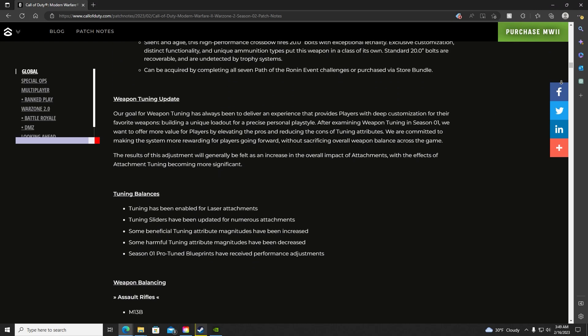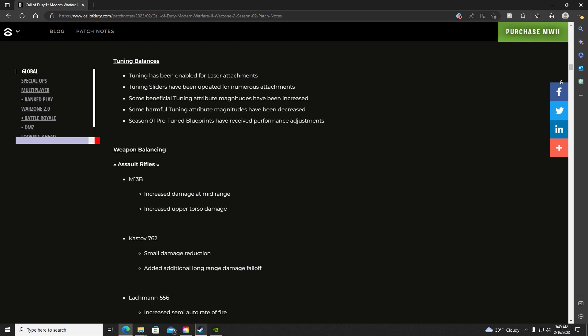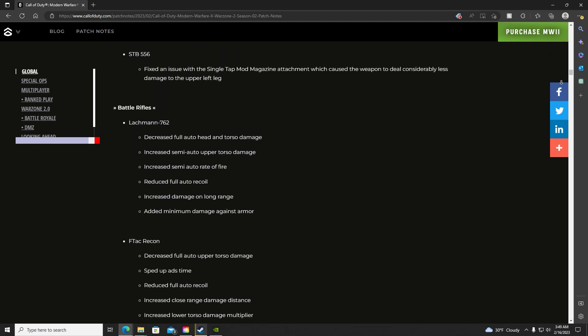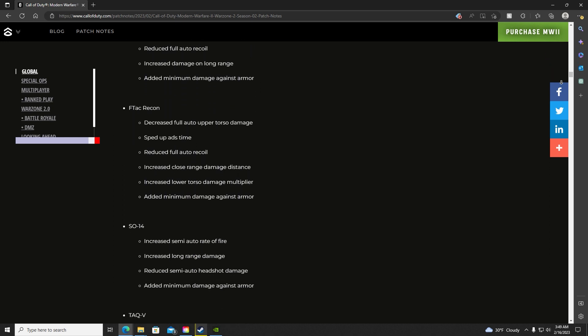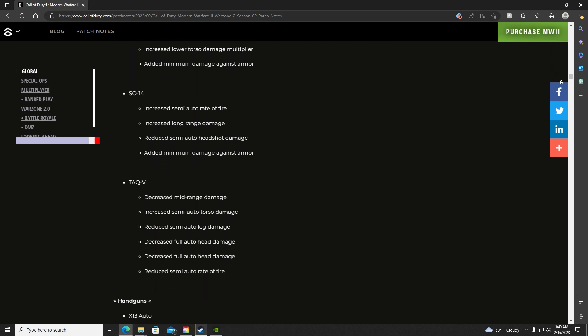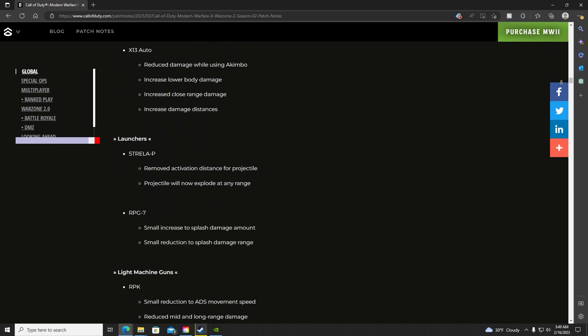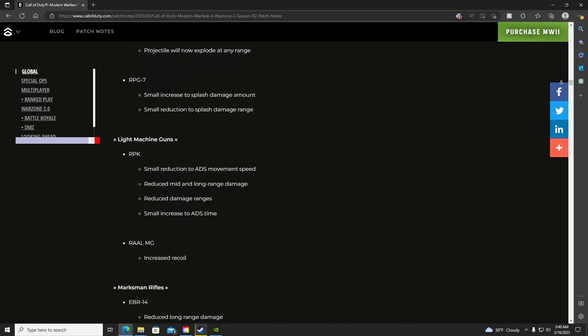We also see new weapon balance and tuning updates. Tuning for existing slots has been adjusted to impact in a greater or lesser way depending on the slider. As a general sense of what we see, we mostly see increases in close range damage to most weapons and shortened damage falloff ranges. Additionally, launcher efficiency has been increased, and submachine guns have seen reductions to damage.